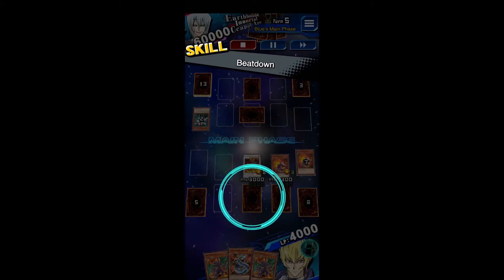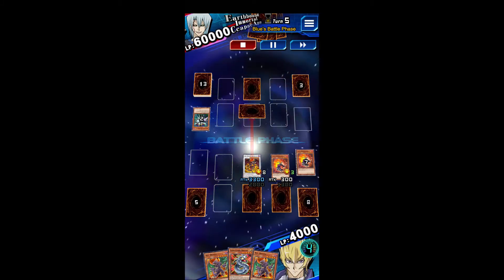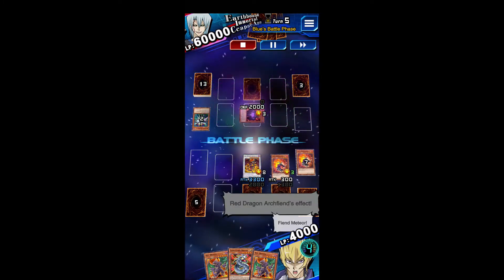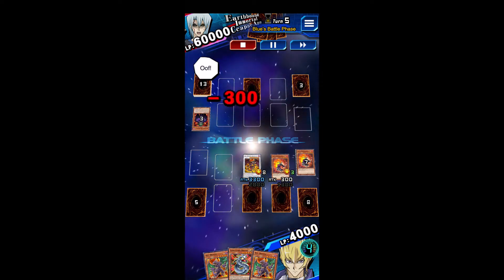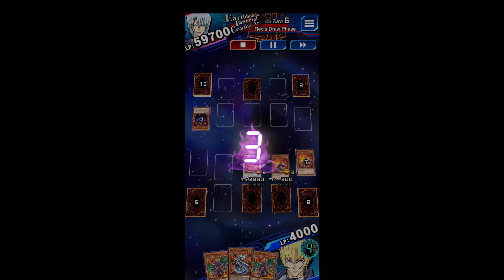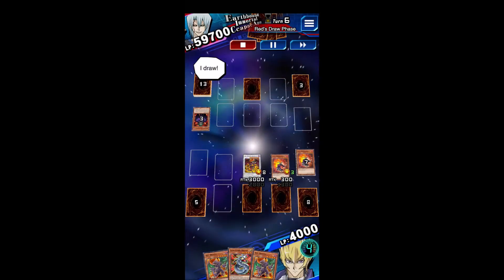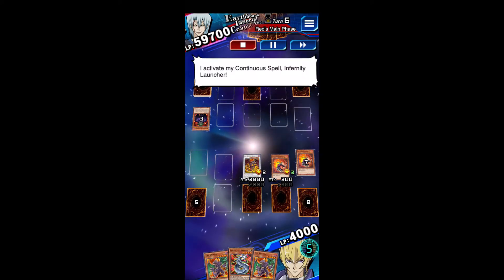I drew two cards there and they were both Jar of Greeds. I've come through over half of my deck. So I put Flare Resonator in Attack Mode this time, in hopes that I'll also bait Kalan into putting his monster in Attack Mode for me to hit with Red Dragon Archfiend.